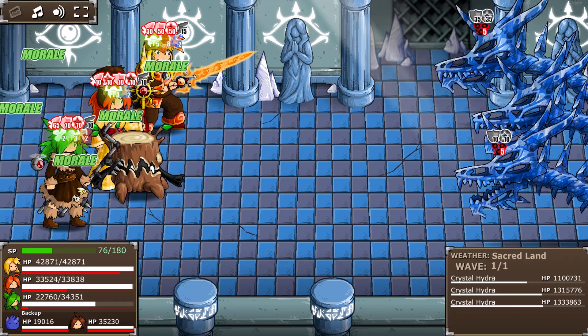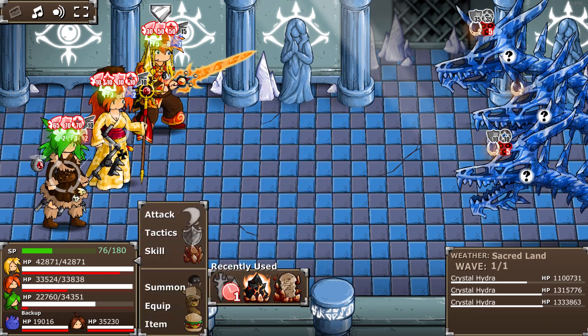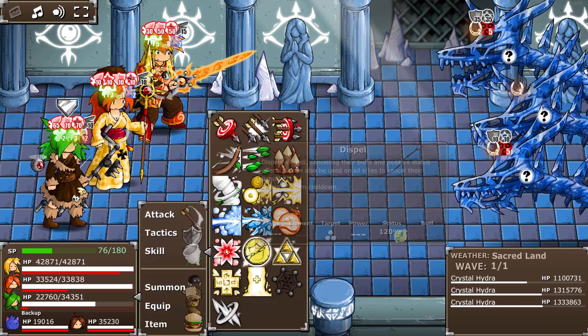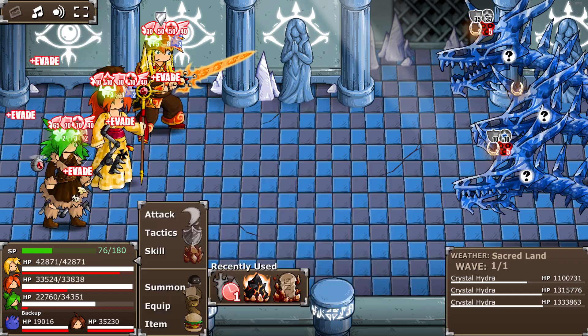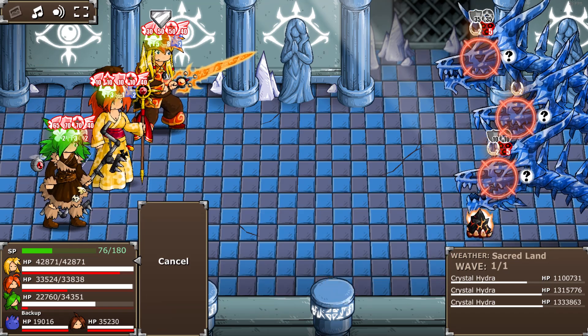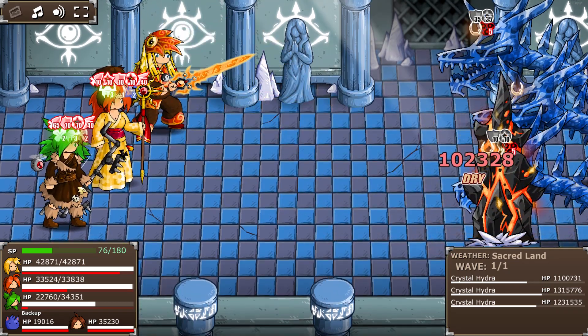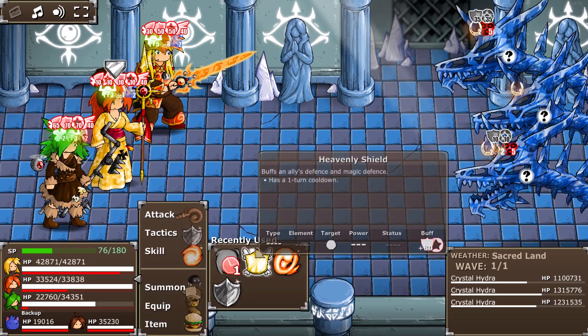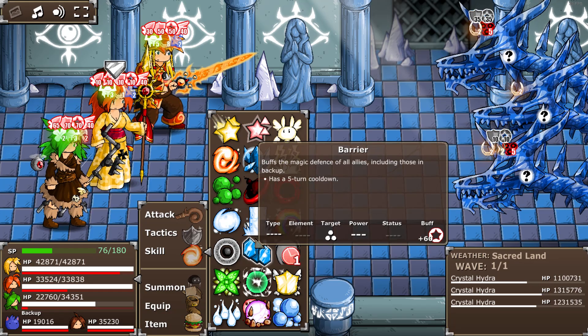If any Regen comes up I'm just dispelling straight away. I'm getting Evade Up — buffs need to go up. This is bad for me. Alright, you're dry now. Probably a good idea to buff defense here. Or Slime Bunny — go Slime Bunny. Cleaver's almost ready.